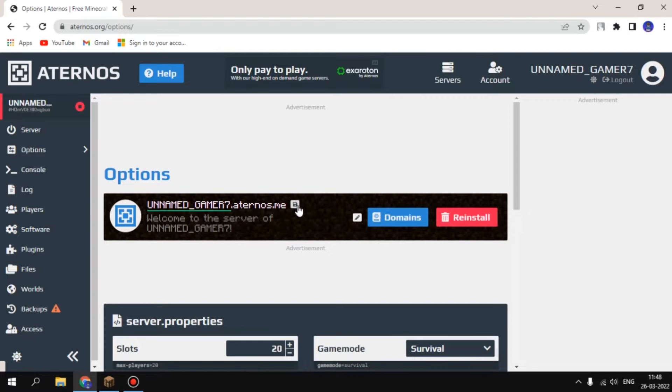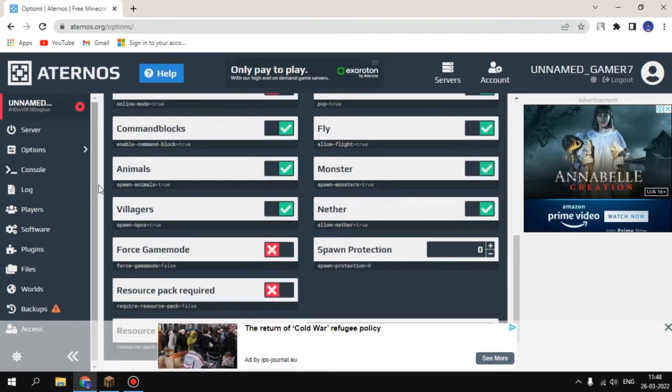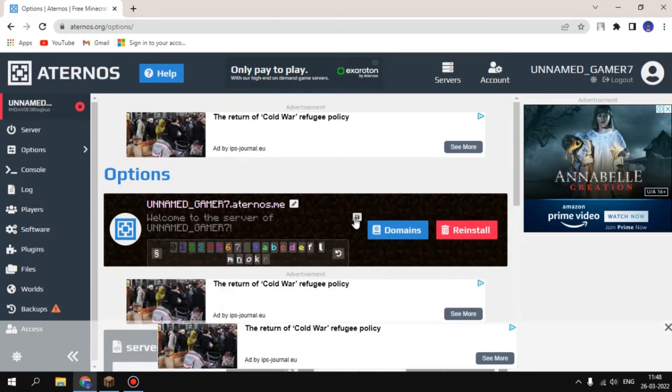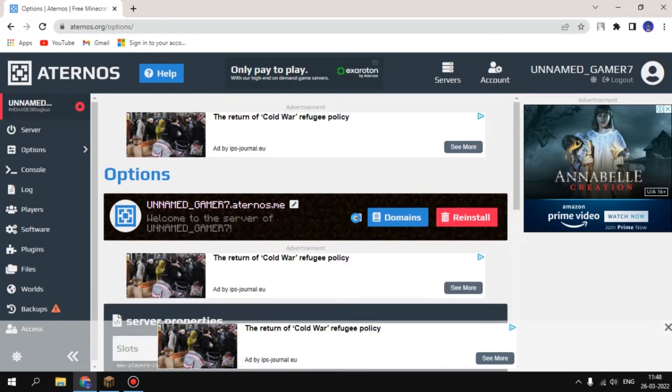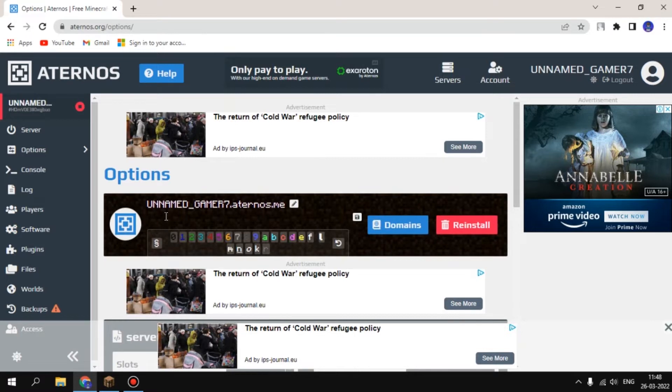It'll come after like this thing. And how to change your IP also — like IP here, you can just say wait. When you come to your options it will be like this. You can click on this and change this thing. You can actually change it but for now I'll not show that.